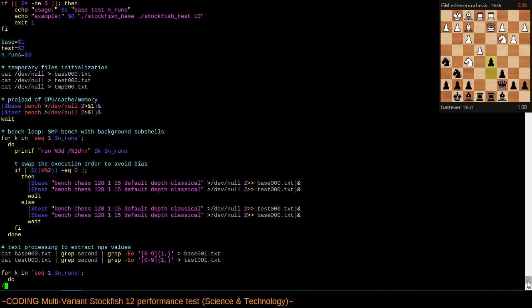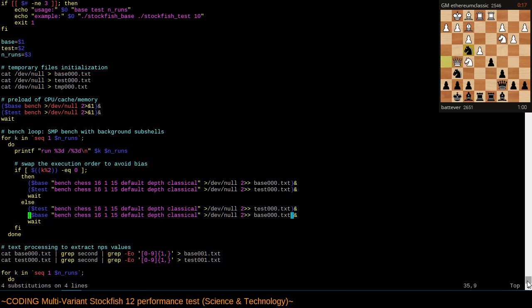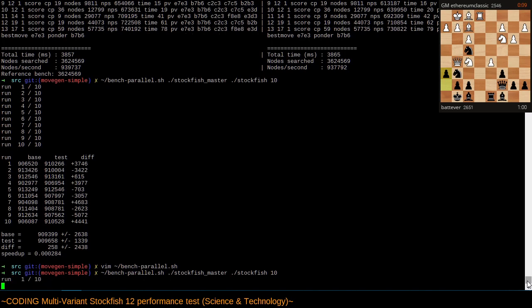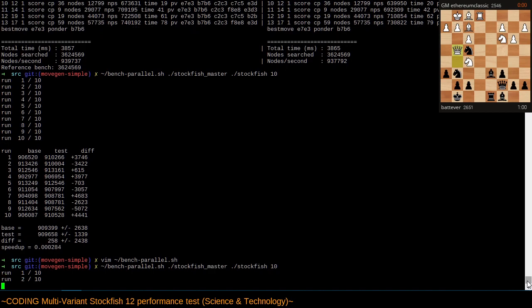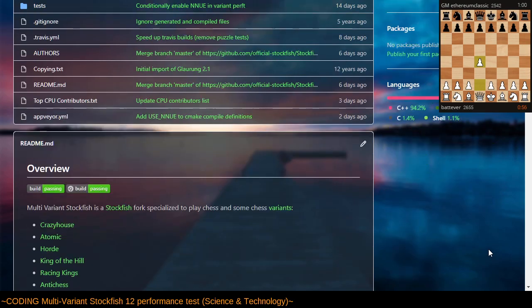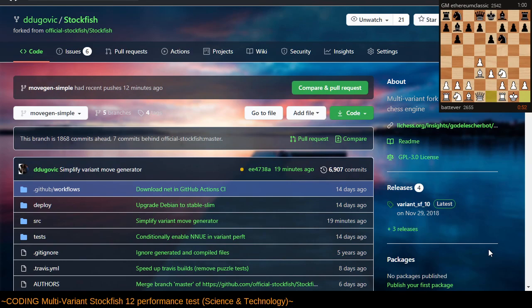Next let's try replacing 128, 1, 15 with 16, 1, 15 — reducing the memory consumption requirements from 128 megabytes per binary to 16 megabytes per binary. Does this have any measurable impact on performance? I wouldn't expect it to but I really don't have an expectation. Maybe there is a reason that searches perform better with more memory or that this particular form of the move generator could perform better with more memory — but what do I know.